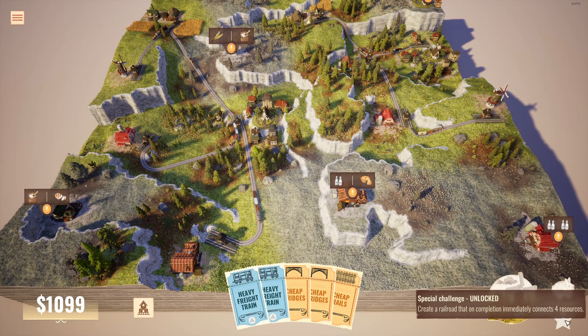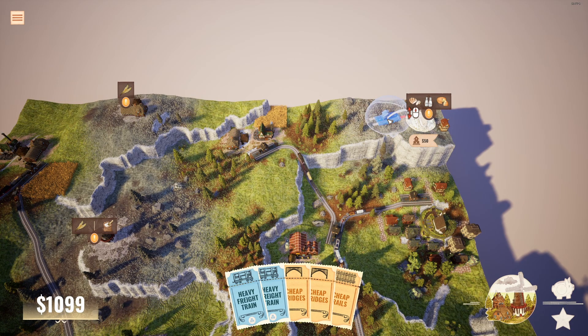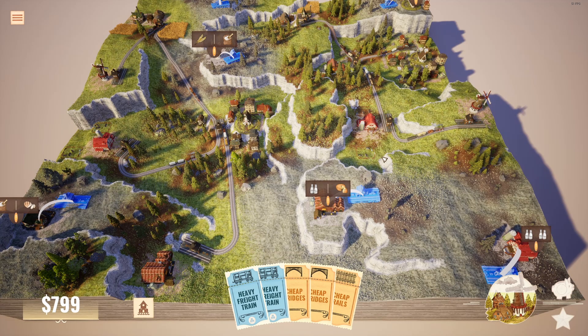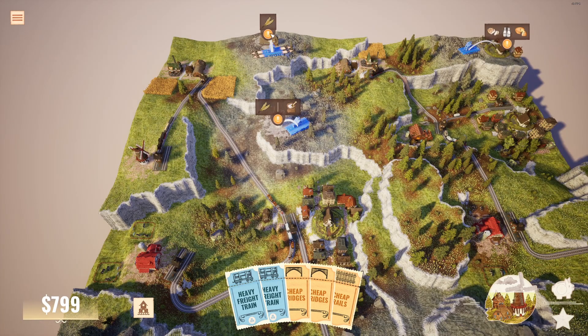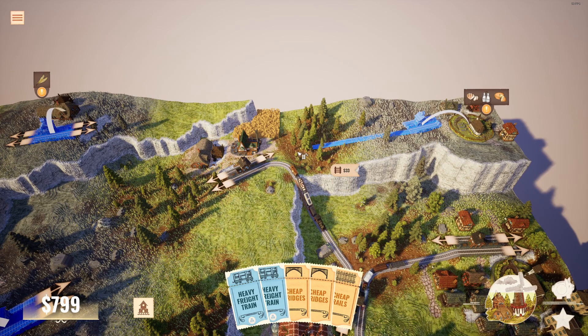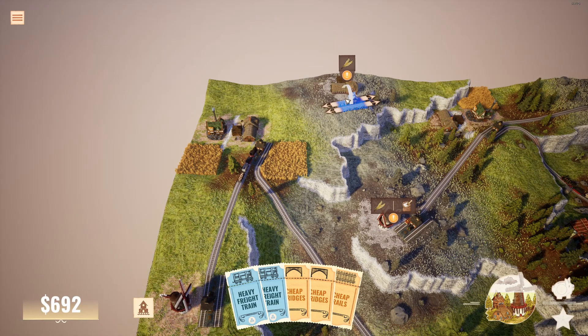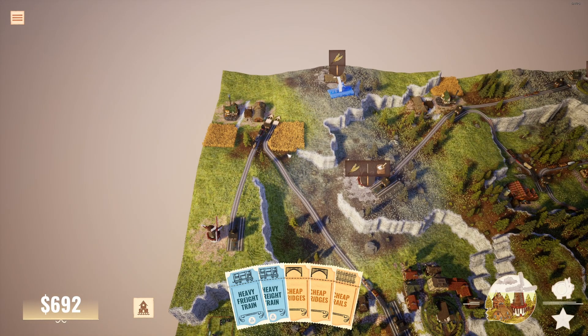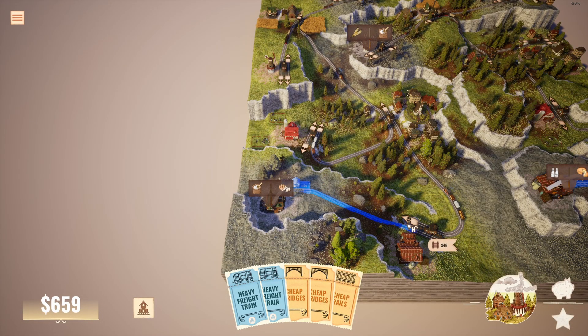We've got a lot of new buildings at once, and this is how we can get the special challenge of connecting four resources at once for this new city. We need to make sure we connect all the buildings on two different tracks and only connect those tracks at the very end. Milk goes to the cheesery on one track to make cheese; wheat goes to the mill on a separate track to create flour. The bakery needs to stay separate from the flour line too, so we keep it on its own track.